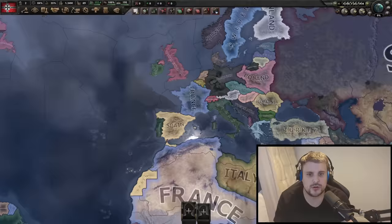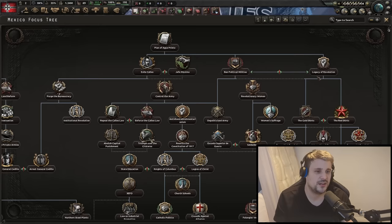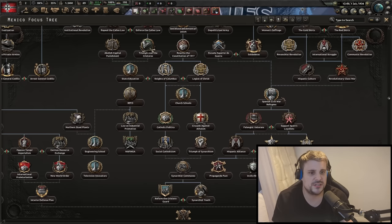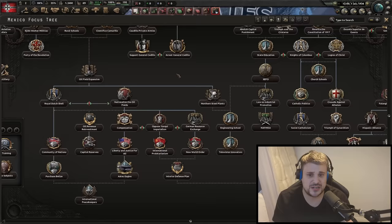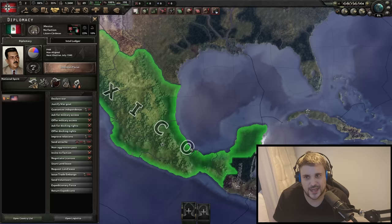Mexico — the alt-history baked in here is really interesting, and this is a focus tree that doesn't work like any of the others. You've got the Gold Shirts and Red Shirts — fascists and communists — which kind of merges into the Spanish Civil War and then branches out again. You've got the option to conquer most of South America early on, which in a war game is really fun. There's interesting stuff on the democratic path, and the left path to nationalize the oil still leads to conquest in South America. The Mexican focus tree is probably one of the best in the game — so unbelievably different and the mechanics are so good. S tier.